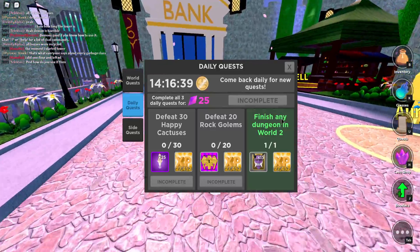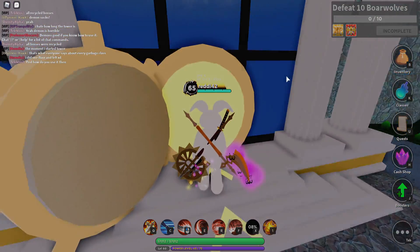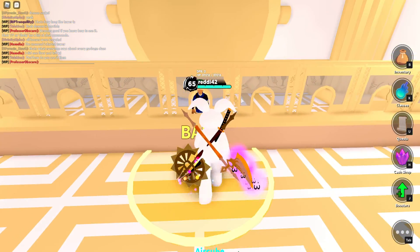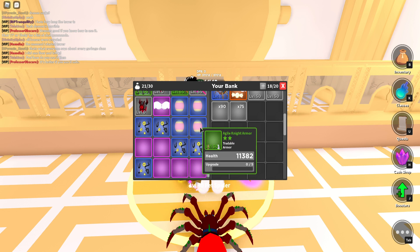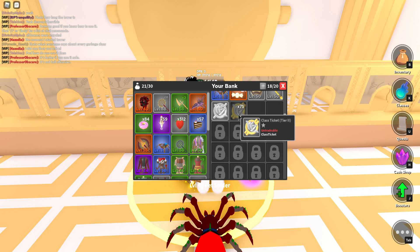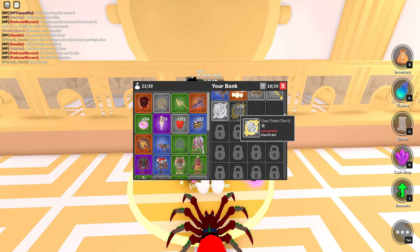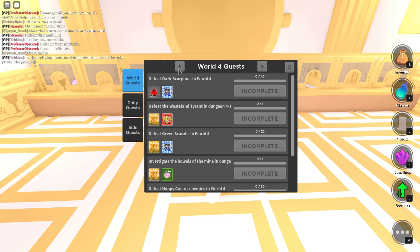What you can do is they're not character-locked. So when you go to your bank, you're able to deposit them and put them in there. As you can see, we've already saved up 90 Tier 1 class tickets and 75 Tier 2 class tickets. There are some quests you can do to get a ton of these — from world quests, not side quests.